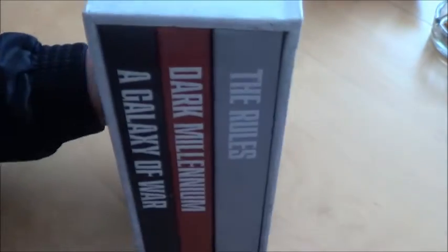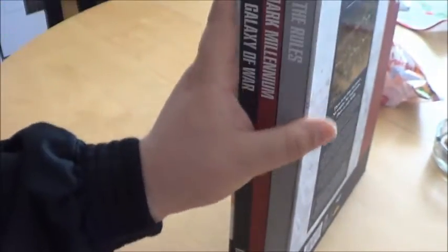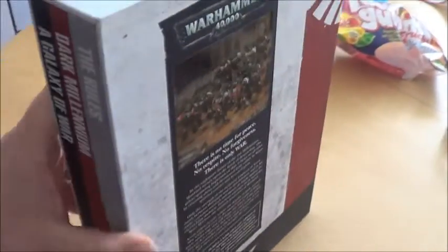Well, actually not — let's do a little flyby, a little unboxing of the books. The rules: Start Millennium, In the Galaxy of War, and just the nice little box in which it is delivered. Okay, won't get any better, so let's get a little bit through the books.